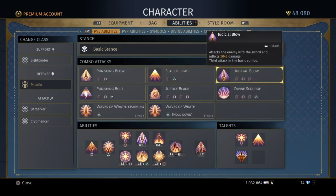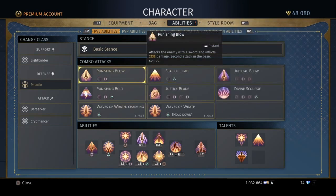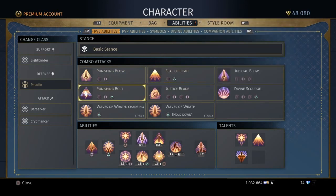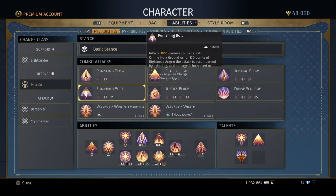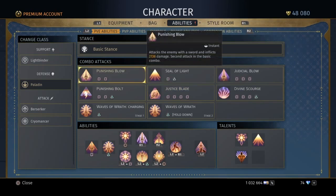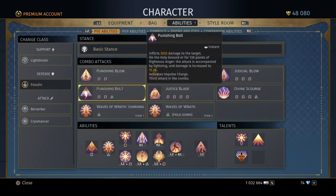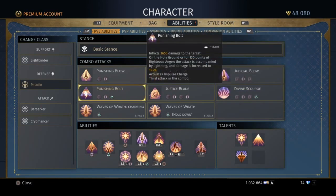We're going to talk about the combo attacks. The cool thing about this game, like I've said in my reviews, is it's really based on tap-tap combo attacks, kind of working like fighting games or button-smash JRPGs. You have square-square for Punishing Blow, square-triangle for Seal of Light, square-square-square for Judicial Blow, square-square-triangle for Punishing Bolt, and square-square-square for Divine Scourge.